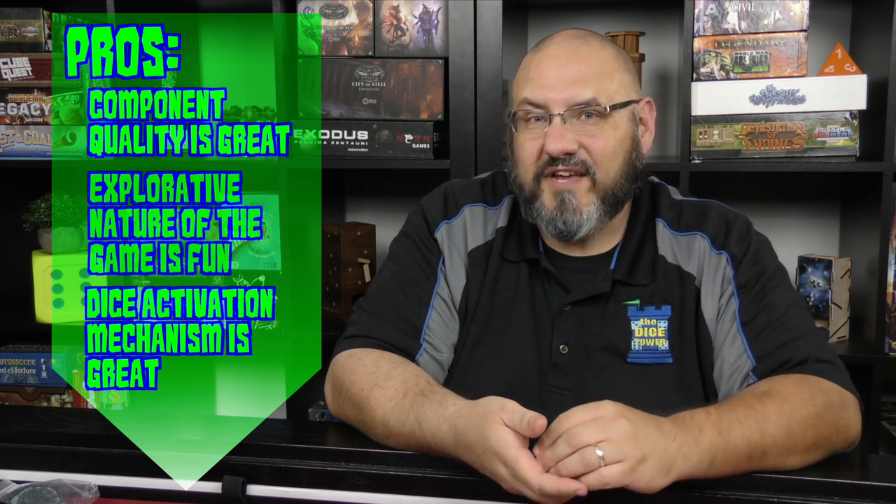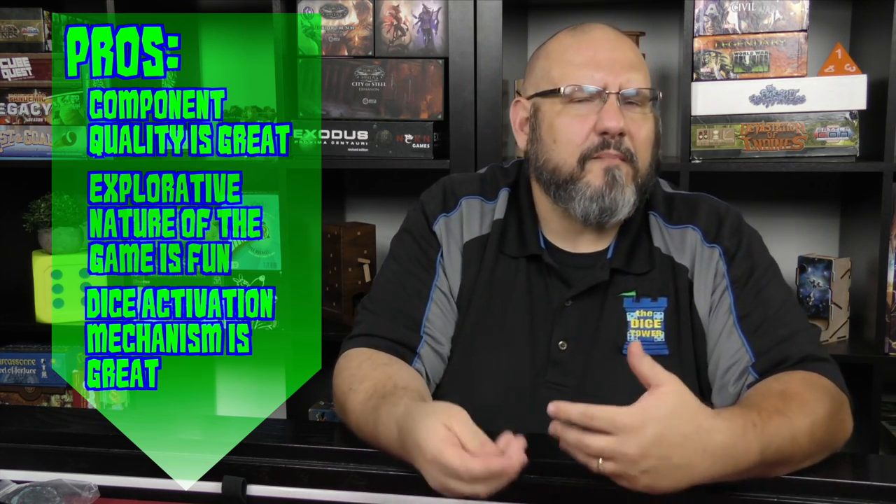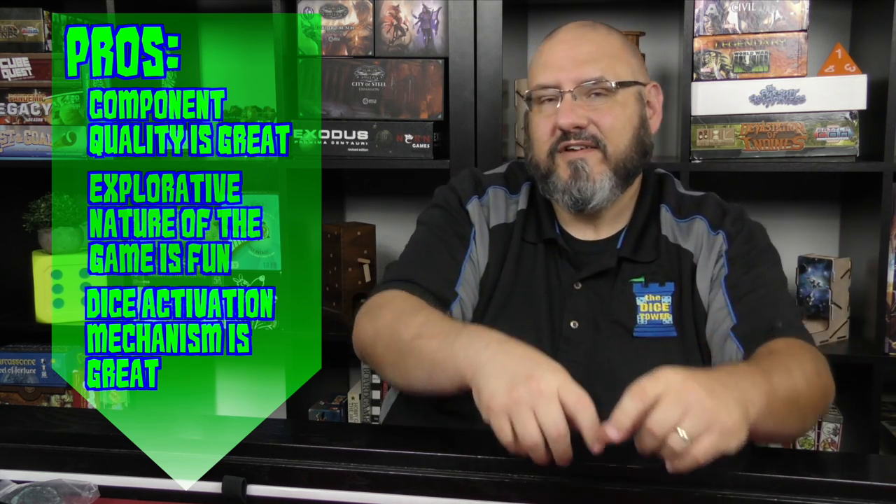My third pro is the dice activation system and the wound system. If you take wounds, you roll fewer activation dice — I find that thematic and a great way to represent character health. Many games gloss over that, but I like that this addresses it. The dice activation system also limits your most powerful attacks — you won't always roll the pips needed, so sometimes you have to do grunt work instead of heroic actions. My fourth pro is the initiative system, especially the gambit phase, where you can potentially swap your position with a hostile group to go first — very thematic.